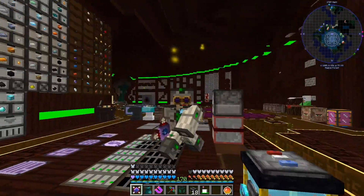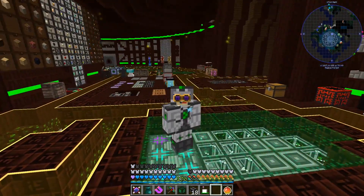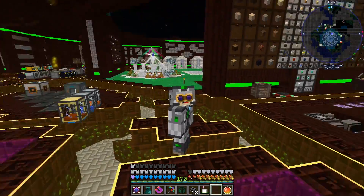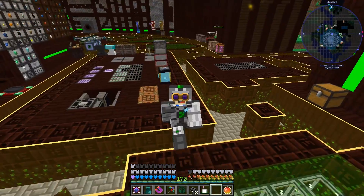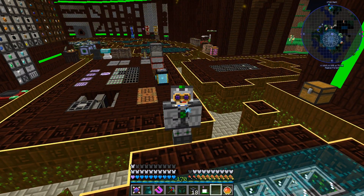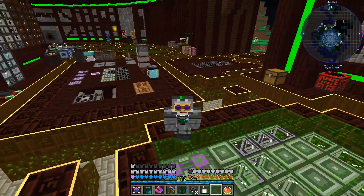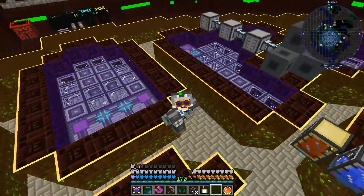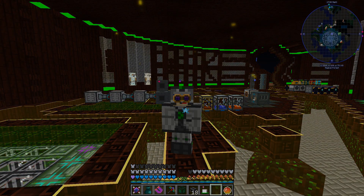That's going to be it for today. We did a good thing — we've got a lot of crafting CPUs and can automate a lot of items. We've also got creosote oil and treated wood automated, which was the blocker for things like pistons. In between episodes I'll add some more stuff. I hope you enjoyed this episode — if you did, leave a like, and if you loved it, subscribe. See you next time!